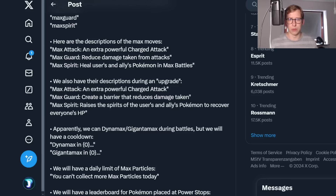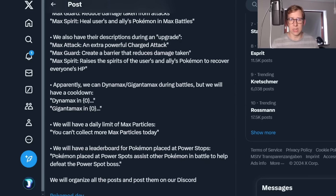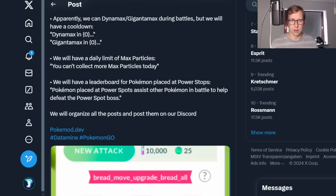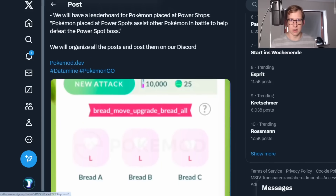Max Attack is a very powerful charge move. Max Guard is going to reduce the damage from attacks that you take, and Max Spirit is going to heal up your Pokemon and also the Pokemon around you. There's apparently a cooldown for Dynamax in Gigantamax battles, and also you're going to have a limit on how many Max Particles you can get each day.